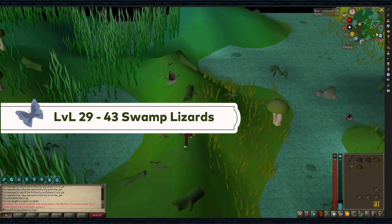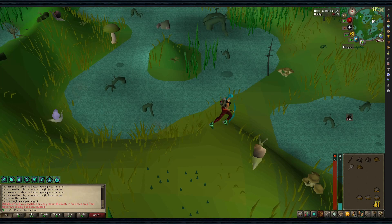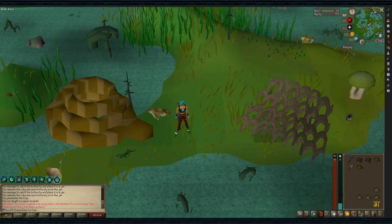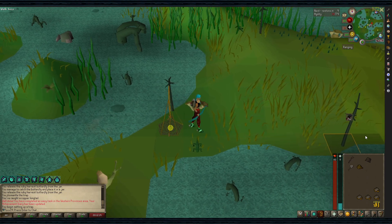Levels 29-43: Swamp Lizards. Swamp Lizards are found in the Canifis Hunter area, southeast of Canifis. You will need a rope and a small fishing net for each trap. You can set two traps at levels 20 to 39, and three can be set at level 40.